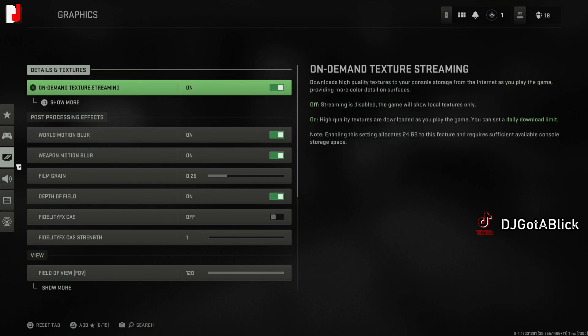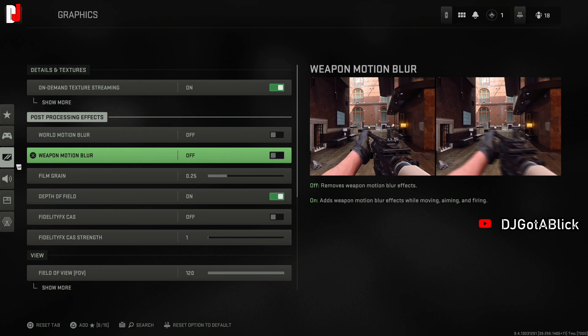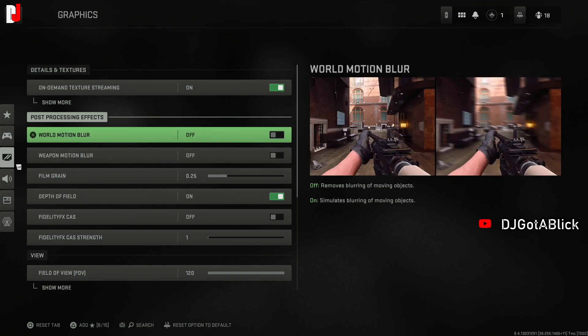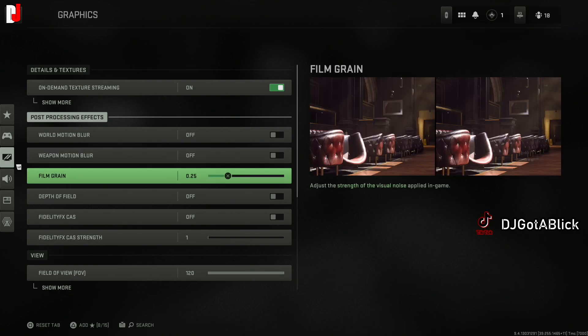For graphics, on-demand texture streaming downloads high-quality textures as you play, providing more color and detail. If it's off, only local textures are shown. I may keep that on. Motion blur I typically turn off because I want to see everything around me and a lot of people get motion sickness from it. Depth of field I also turn off so I can see clearly. Film grain I'll turn down to about 20.